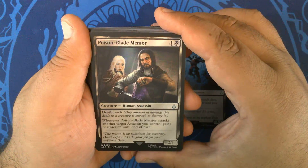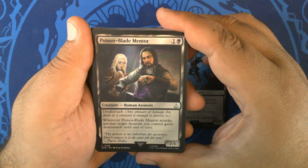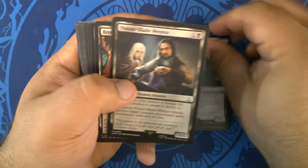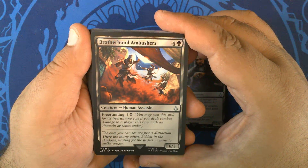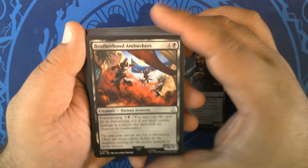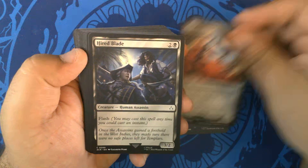Poison Blade Mentor — one and a black for a 2/1 Human Assassin with Deathtouch. Whenever it attacks, another target Assassin you control gains Deathtouch until end of turn. Two of those. Brotherhood Ambushers — four and a black for a 6/3 Human Assassin with free running for three and a black — just a big one that gets cheaper. Three Brotherhood Ambushers.